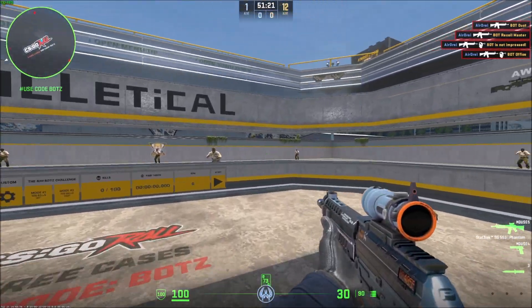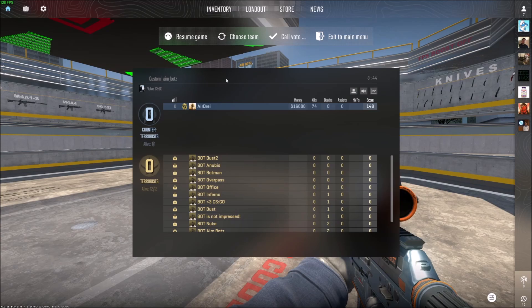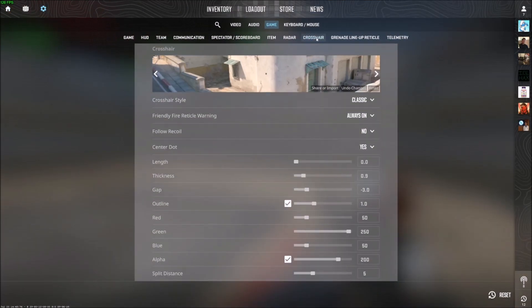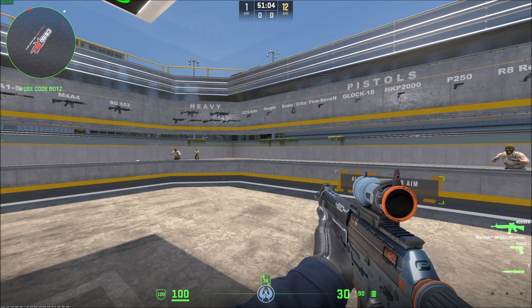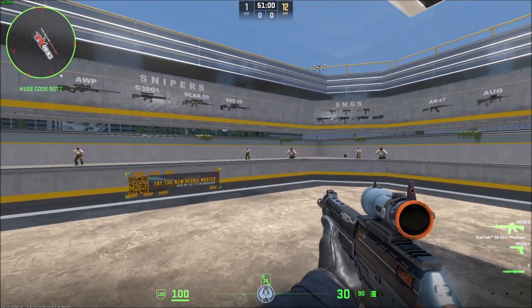If you want to make sure you can see this with your crosshair, go to Settings, then Crosshair, and change it from static to classic. Classic shows you the spread for when you're running around, so you know when you're actually shooting where you're aiming.